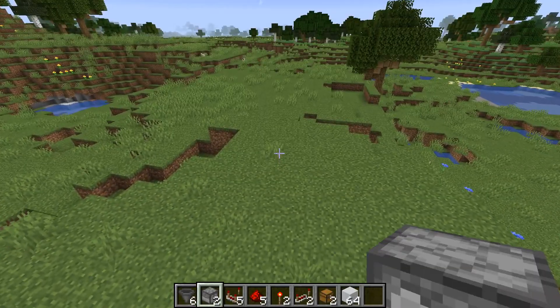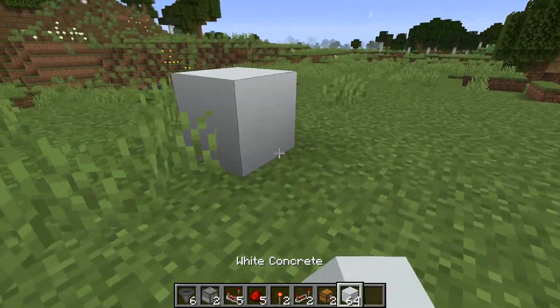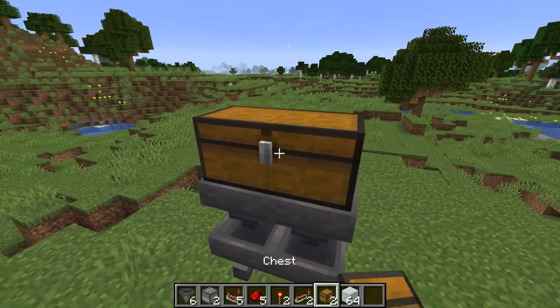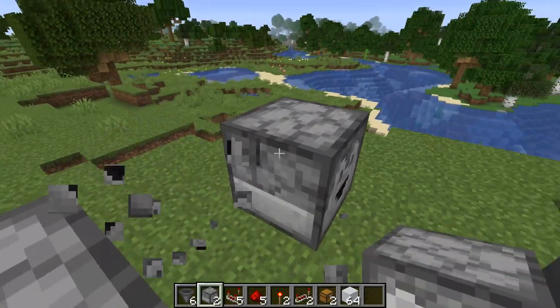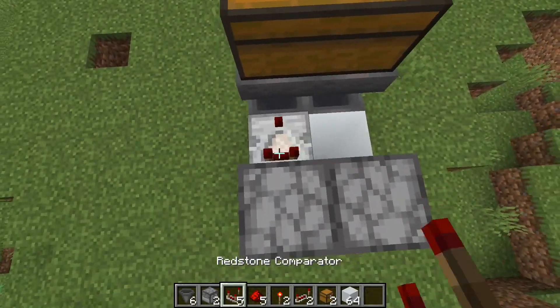And now the silent version — materials are again in the hotbar. We're gonna start quite similar — gonna place the output hopper pair, then hoppers above, and the double chest. Then next we wanna place the pair of droppers again here in the back, pointing into each other, like this. And here we place down comparators.